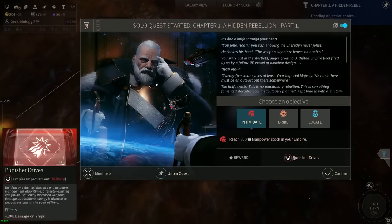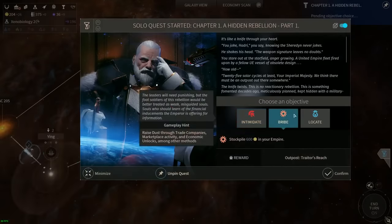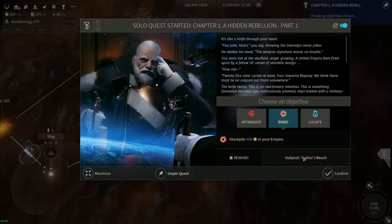The manpower intimidation option rewards us with Punisher Drives - an empire improvement, meaning we don't have to build a building and it applies for the rest of the game giving plus 10% damage on our ships. The bribe option requires us to stockpile 600 dust, and we're only making 26 a turn so it'll take a while - but I want to find out what this option does since I haven't seen it before.